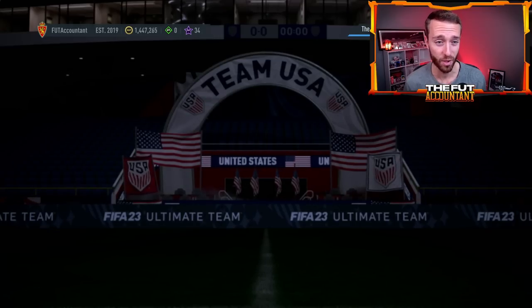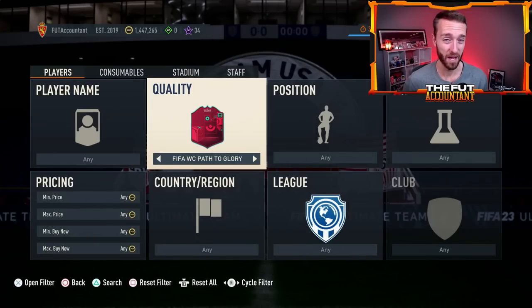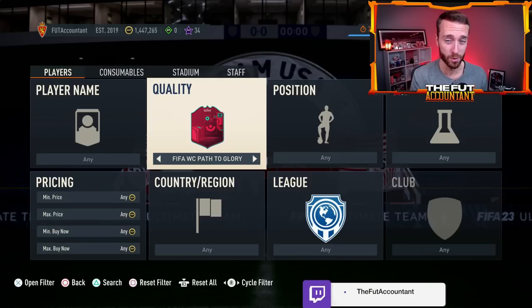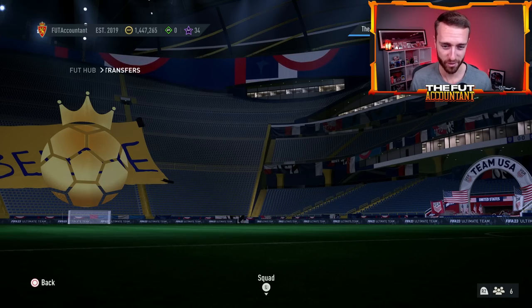We need a big day like today to spice some things up. Also, with the content being a little bit lackluster, these FIFA World Cup Path to Glory cards that are in team number two in packs are skying because people are investing with nothing else to do in this game. These cards are going up, but their prices are going to continue to move.